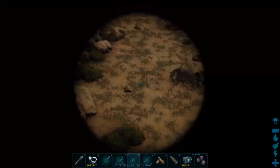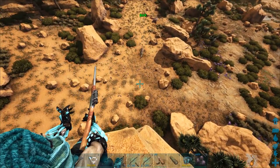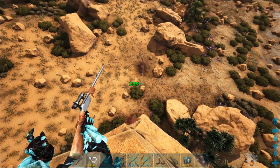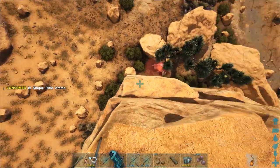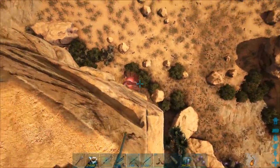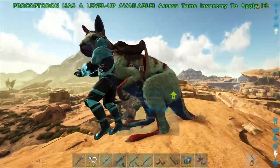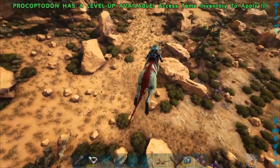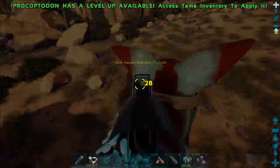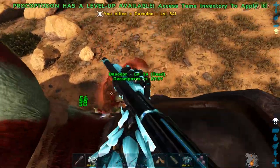Let's take out these Deodons. Let them get a little closer and maybe I can shotgun from here. That's a lot of damage — I must have got a headshot. My Procoptodon — I could probably take the Deodons out with that, but it's going to be kind of difficult since it doesn't do insane amounts of damage, and they do heal each other. I'll just go down there and take them out with the shotgun. Luckily we can shoot while mounted. There we go, we got it.